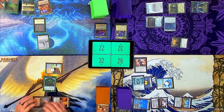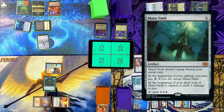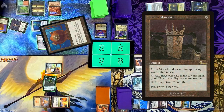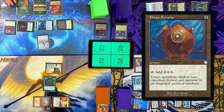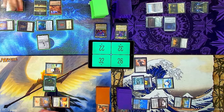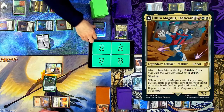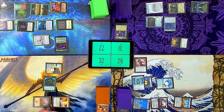I have a Spire Garden. Mana Vault — one floating. Grim Monolith — one floating. Thran Dynamo — which just untaps those two, but actually untaps. Jeweled Lotus — three, six, seven, eight. Is he coming down on his big side? Yeah, he's a beefy boy. Seven/seven. I have one floating. Okay, that's it. Pass.